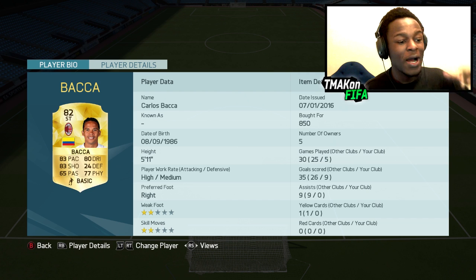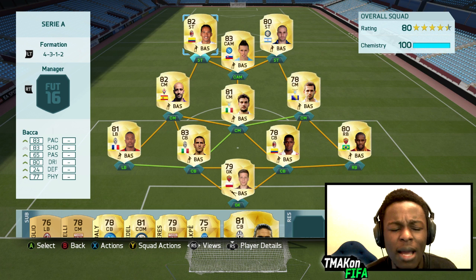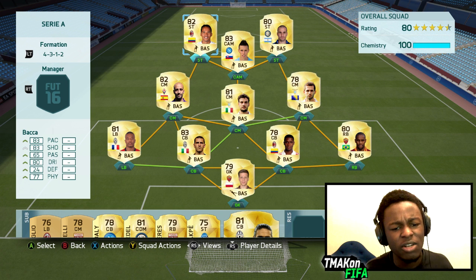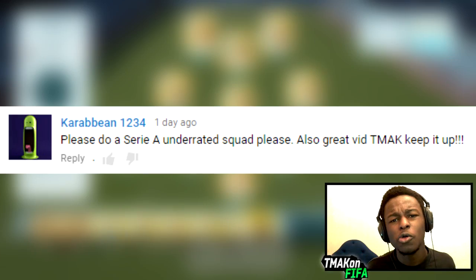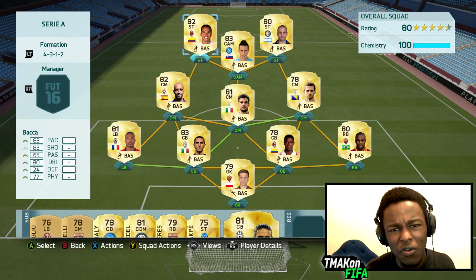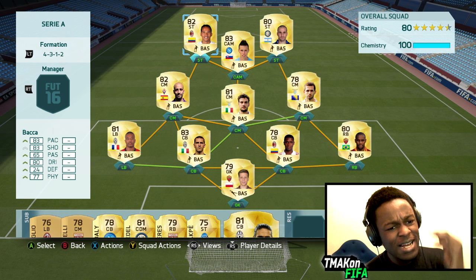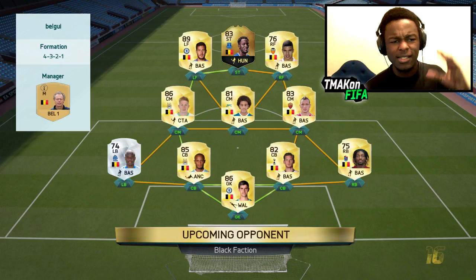This is the full team — we're rocking 83 rating, 100 chemistry, and it's a pretty solid Serie A team that only goes for 10k coins, so it won't cost you a lot. Quick thanks to the guy who suggested this video. If you're looking for a stable team that lets you win games and play steadily, this is it. Let's jump into a game and see how we do.